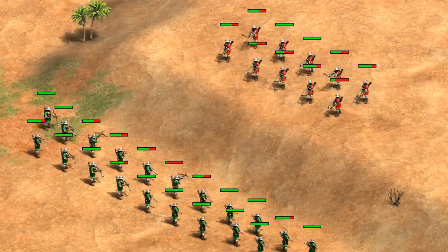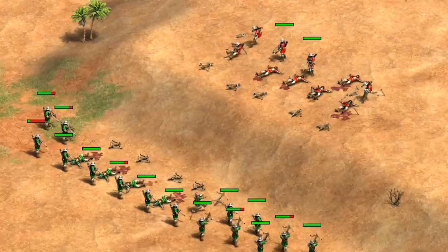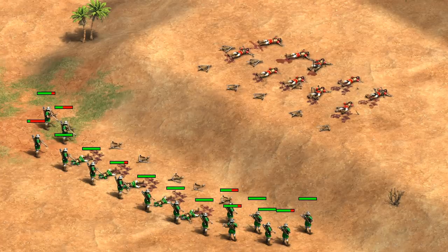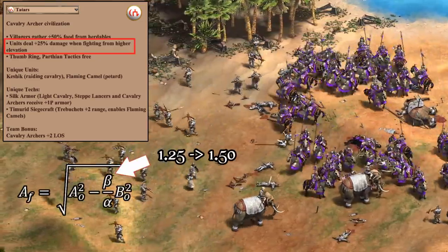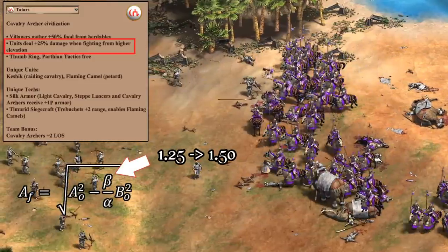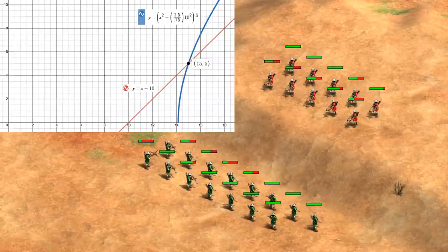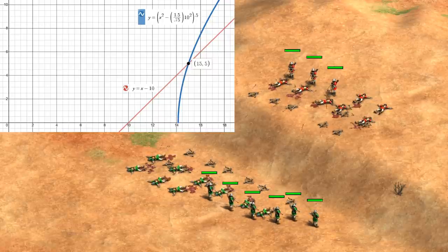To get a similar result downhill and take half the losses of your opponent, you would actually need double their army size. Now, one small exception you might be wondering about is the Tatar bonus for more damage when uphill. In theory, that just changes the beta coefficient of the uphill units to 1.5 instead of 1.25. It turns out in that case you need a 50% larger army instead of 33% larger to start trading balanced. Though, obviously, the more units, the better.